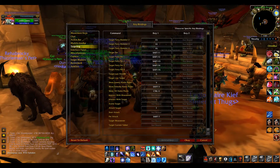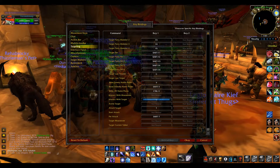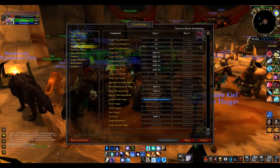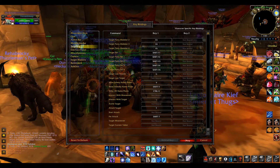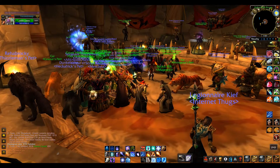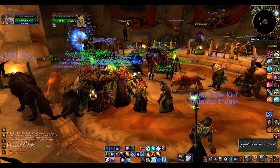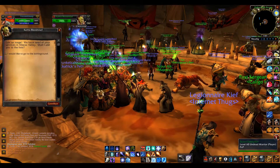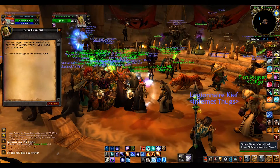In Key Bindings, scroll down to 'Interact with Target' and choose a key. I chose that forward slash key — whatever it is. Click OK, return to the game. Now you're gonna click your macro and then hit whichever key you chose for your key binding, and voila.